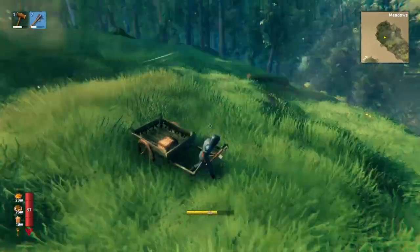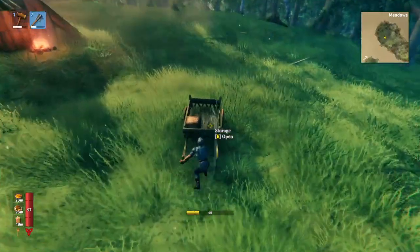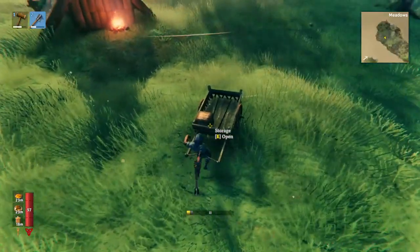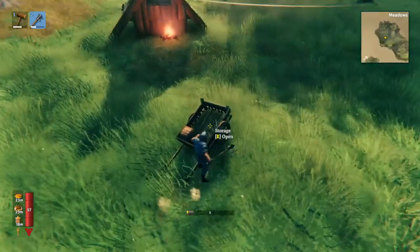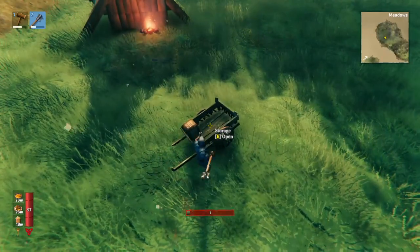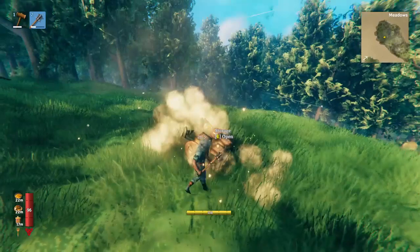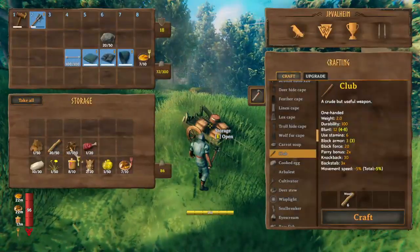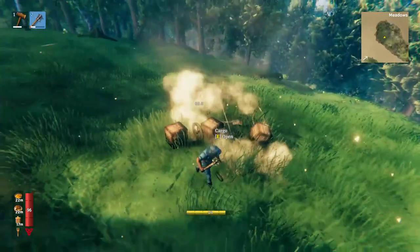When the cart is still connected to you, you can actually fight enemies without any fear of damaging the cart. But the moment you disconnect it, it's really easy to accidentally destroy the cart. Speaking of destruction — what happens to your items when the cart gets destroyed?